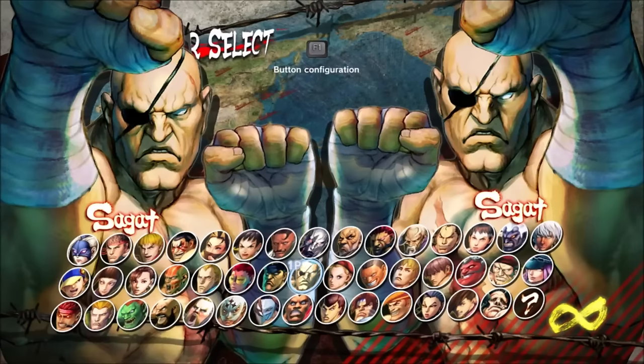It's been a while since we've had a bad balance video, so here we are. I wanted to look at Sagat from Vanilla Street Fighter 4. Release Sagat is often described as the best character in the lifespan of the game, and that might just be true. We'll be taking a brief look at Sagat's kit, then we'll talk about the really broken parts, and we'll polish it off with a look at his balance history and what they did to fix him.